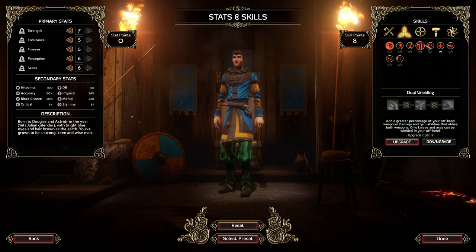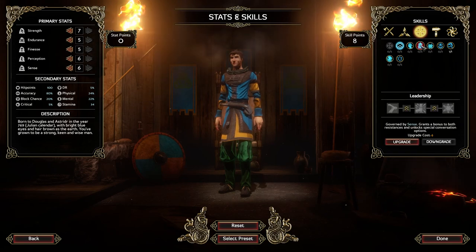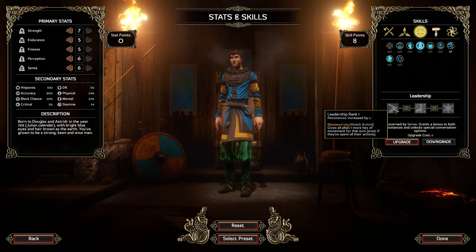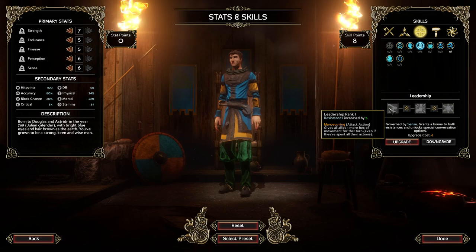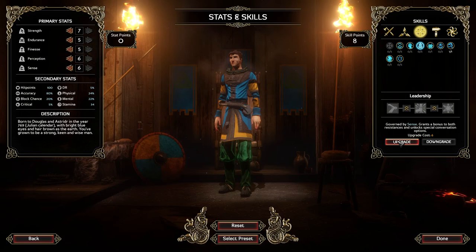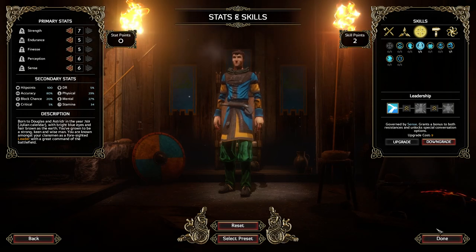Charge takes nine points. I can always sit on unused points and use them later if I don't spend them now. Leadership level one gives you maneuvering and also unlocks special conversation options — since he's going to be doing most of the conversing, I'll go ahead and take one level of leadership. We've got two points left over, so I'd say we're good to go.